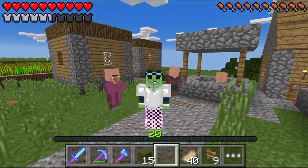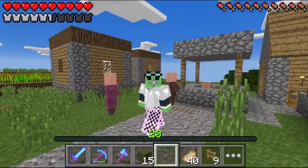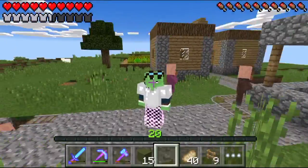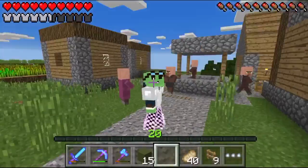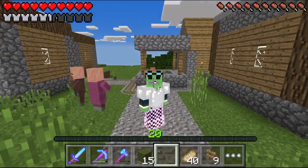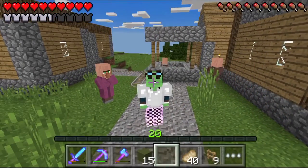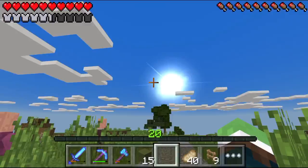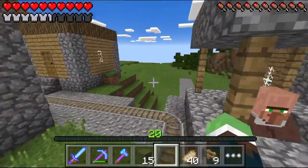Hey everybody, welcome back to another episode of Minecraft Pocket Edition. This is Dallas here. We're here over at the village, and you can see a little montage of me getting all the tracks out. My iron supply is gone — every single bit of it, I think I have one iron block left, and that is not good. But that's the whole point of this project — tell by the title, we're making an iron golem farm today.